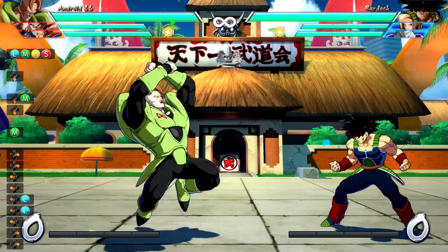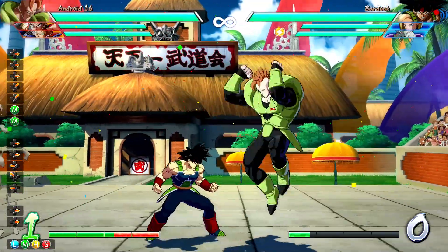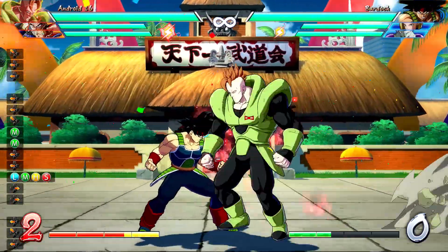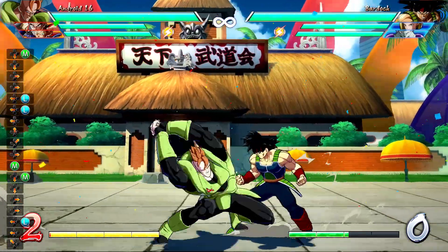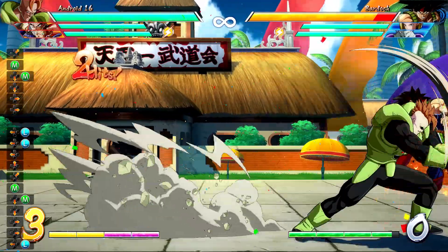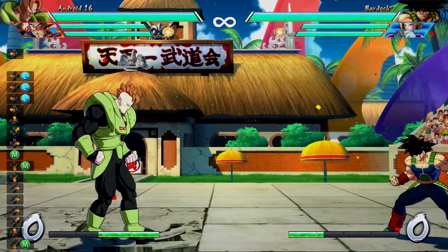Now since you are in Sparking Blast, you're allowed to cancel any normal into any kind of jump. So after that, we're going to jump up and forward diagonally, and then hit forward again — that's how we do our instant air dash. You're just going to instant air dash forward. And we're going to hit light and light, and this is specifically holding back. When you hold back and do lights, he will not go into the usual auto combo. So normally light and light triggers the auto combo, but if you hold back, Android 16 — and this will also work with several other characters — will refrain from going into the auto combo and just do light and light.